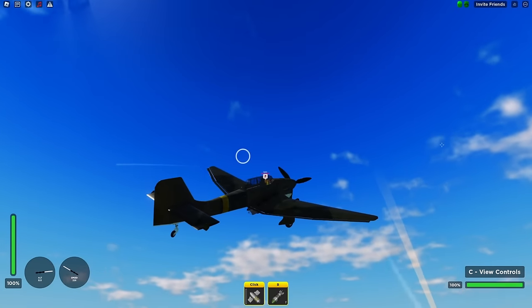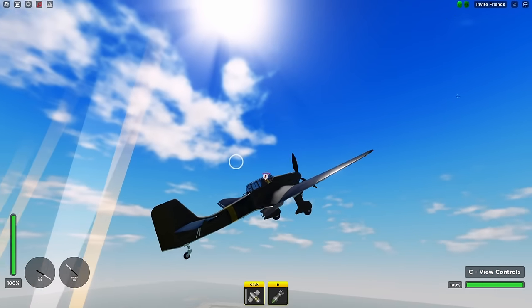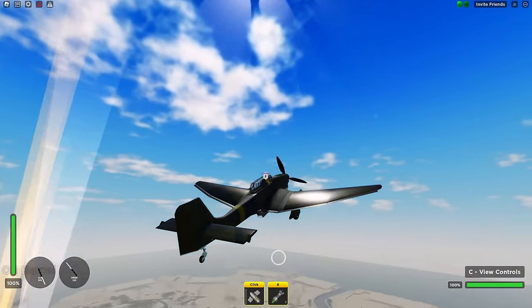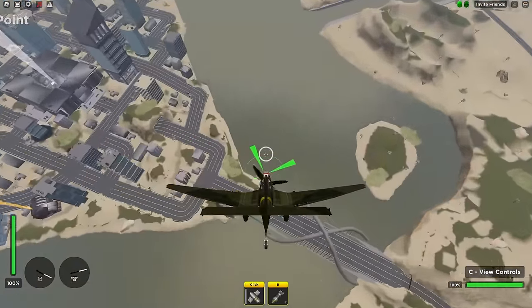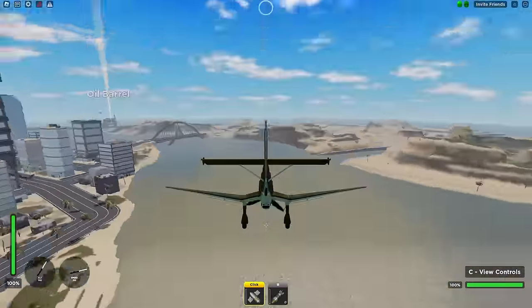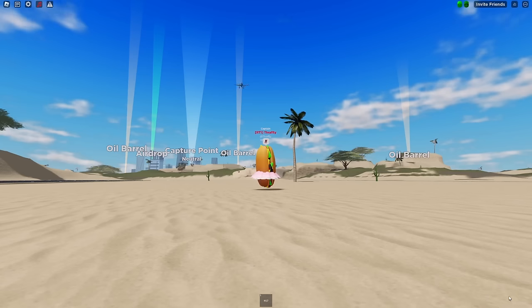This plane is also equipped with the iconic siren sound that plays whenever you fly downwards. I think this is a pretty cool addition and will make for some funny scenarios.